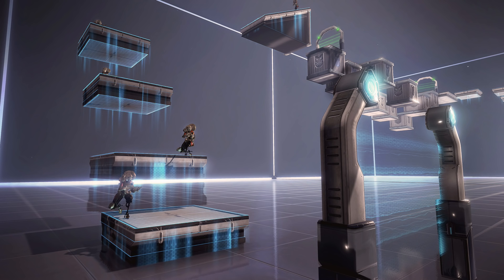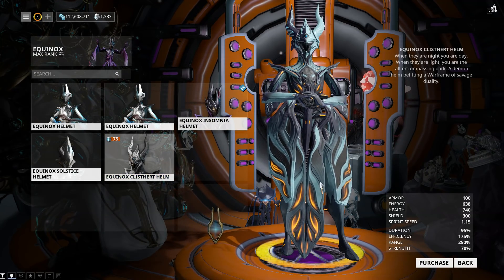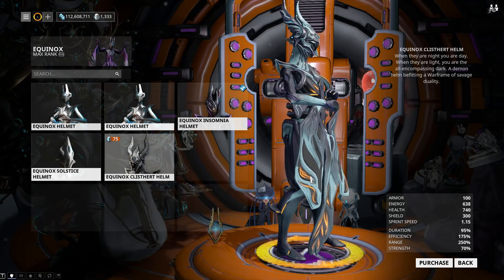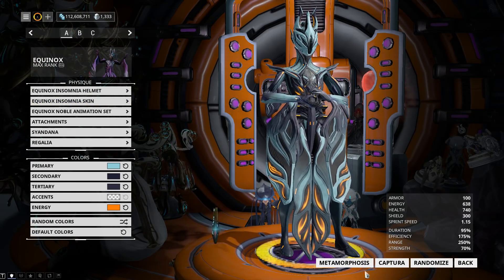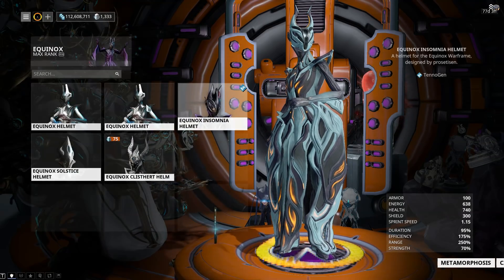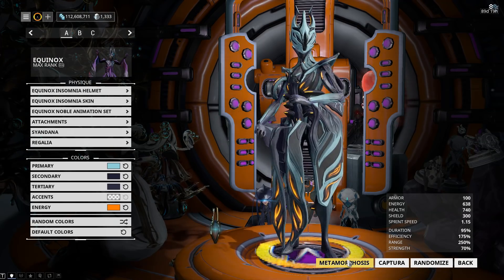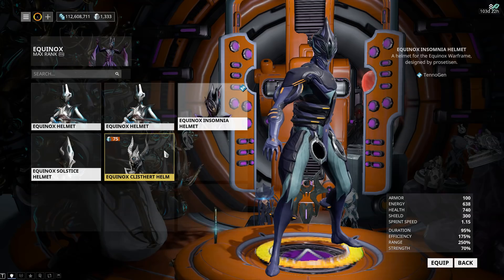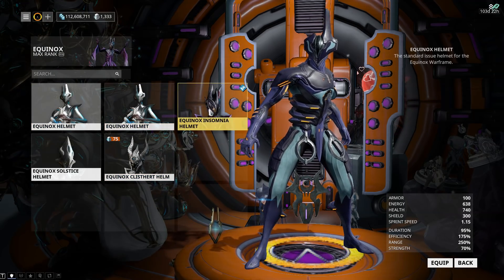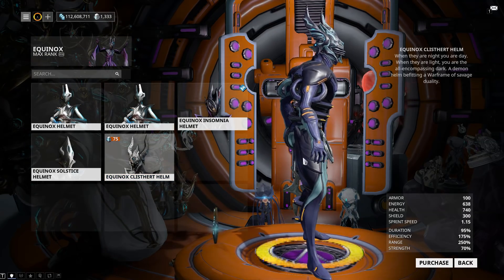The whole thing looks quite interesting - the possibilities look pretty endless. Equinox's new alternate helmet looks really nice in its combined form and in either of the other forms. It's the same helmet, it just swaps color, which is a really nice touch.